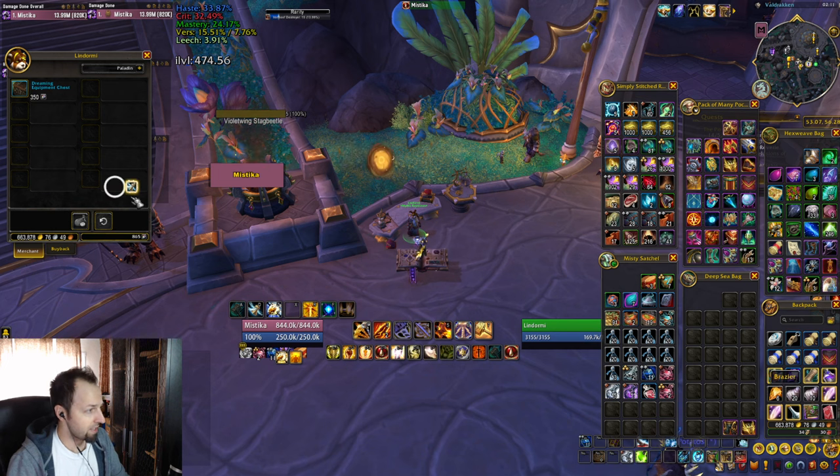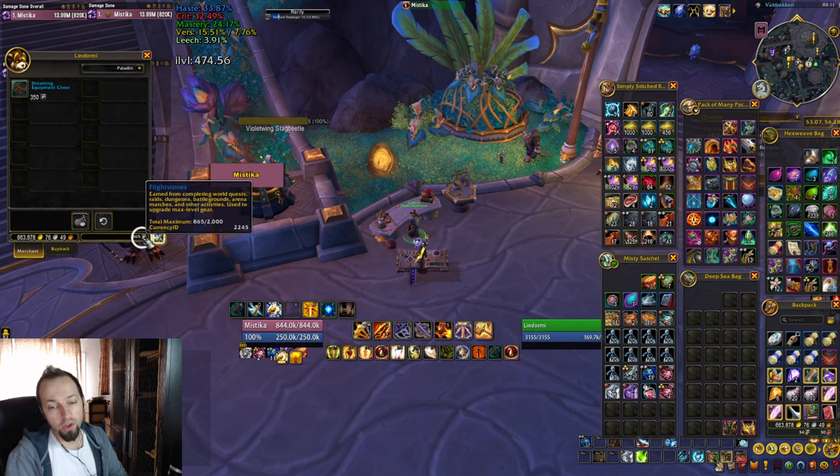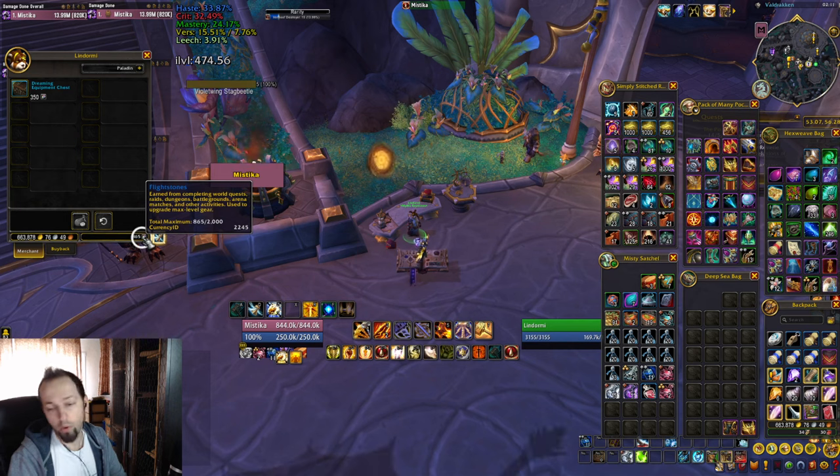The other downside is that flightstones are capped at 2000 — you cannot carry more than 2000 per character. So even if you have a main that's maxed out and no longer uses flightstones, you'll only be able to buy five items at a time. Although it's very easy to farm flightstones — world quests, dungeons, raids, etc. all give you flightstones — so you can come back and buy more.